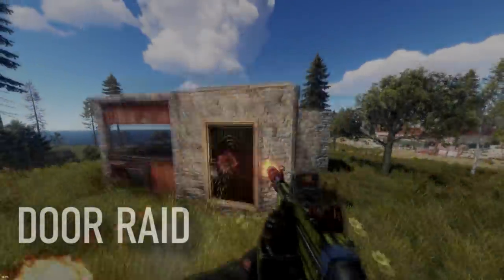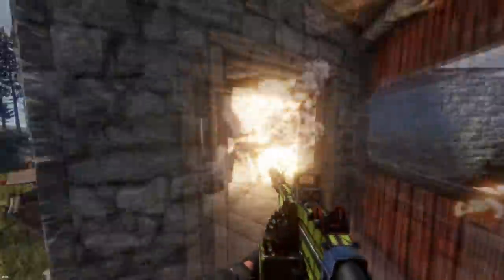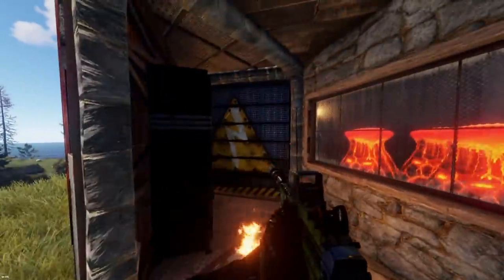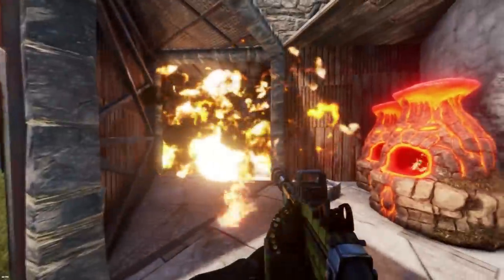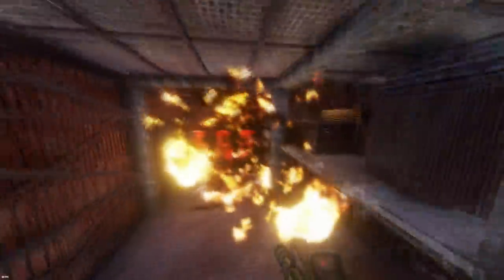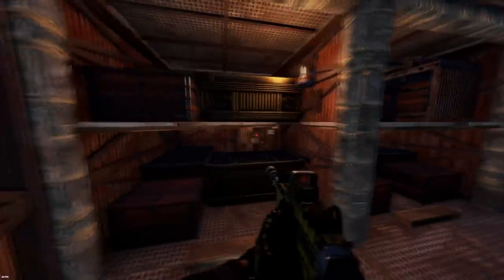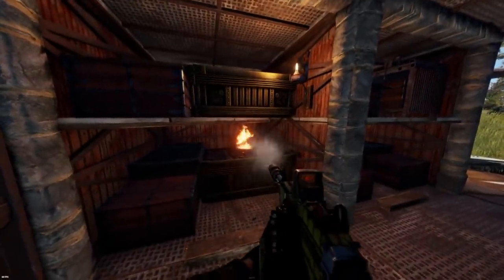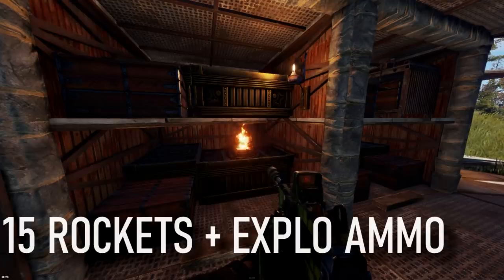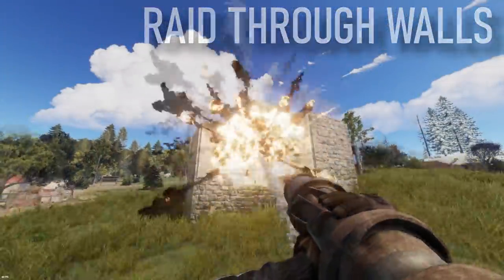The layout is perfectly balanced. No matter which angle raiders take, or whether they are watching this video while raiding the base, it takes a minimum of 12 rockets to reach the TC and 15 rockets to raid both loot rooms. That's not outstanding for a main base but decent for a starter base — enough to prevent quick and easy eco raids. The only required blueprint to achieve this level of protection is the garage door, which is quite easy to find in one of the brown crates.